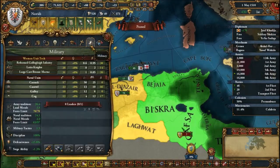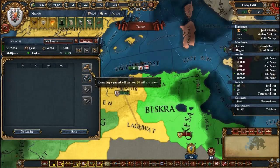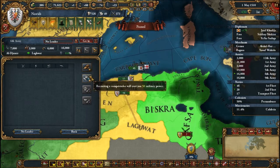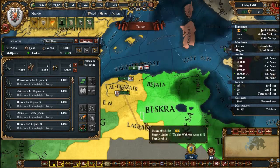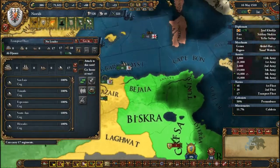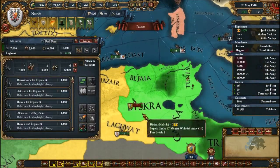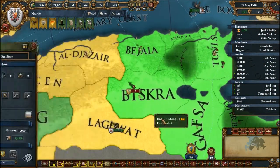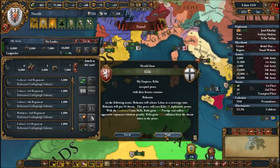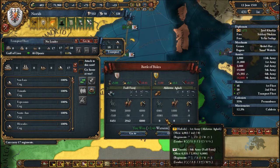We have no leader — all our leaders are dead. Is there a difference between a Conquistador and a general? Is there one reason to not hire one over the other? We'll have a 2-2. We'll send one more army over. And once again, this aggressive expansion does not count towards the other European powers because it's in Africa and it's a different religious group.